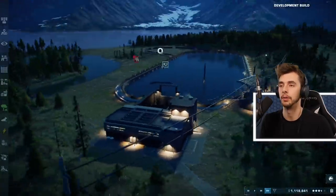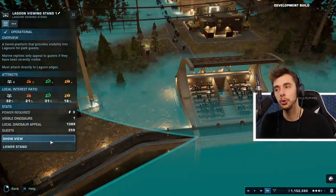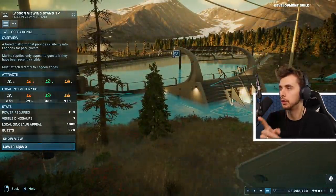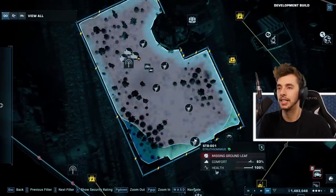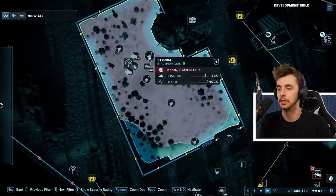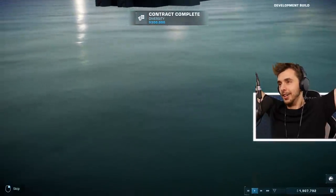I'm waiting for it to be day and then I'll release the Plesiosaurs. Can I raise the stand? If I lower the stand, does it really change how people see it? 35, 21, 33 - lowering the stand doesn't seem to make much difference. I haven't checked on the land dinosaurs in ages. Oh look - territory! The Nasutoceratops hasn't got all the territory but the Gallimimus has, and you can see the overlapping territory. Still missing ground leaf but it's okay.